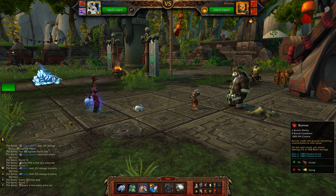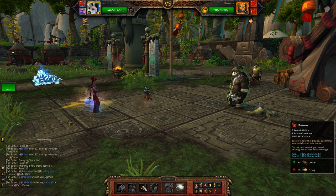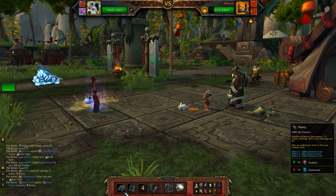So Burleigh comes out. I'm going to use Burrow the first turn, and that is going to get us out of the way of his Inebriate — hit chance isn't lowered. You want to save Dodge so that you do not get hit by Barrel Toss. Barrel Toss is kind of like Pump — he prepares it just like that.